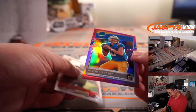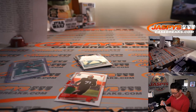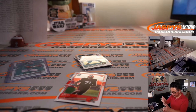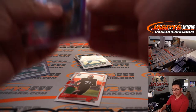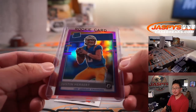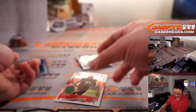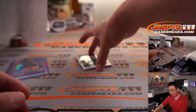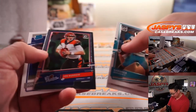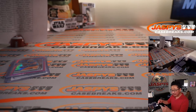There he is — Rated Rookie, Pink Parallel, Justin Herbert. Nice box — that goes to Chad and the Chargers. Let's hope his sophomore campaign's a good one. There's Joe Burrow, the Rookie's insert. That will be for Matt and the Bengals.